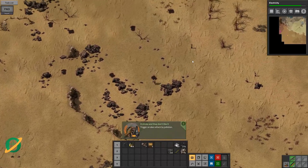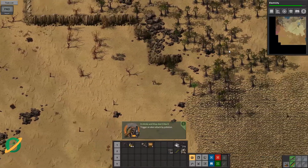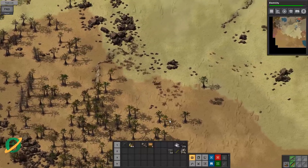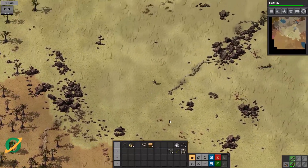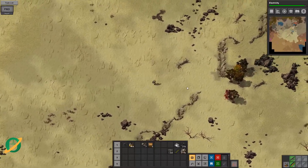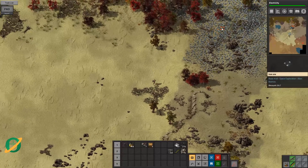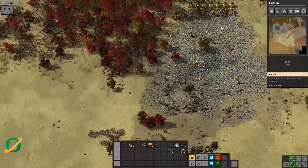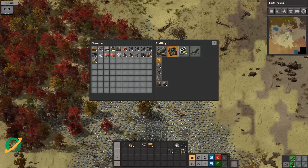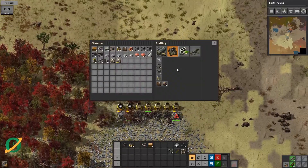Trigger an alien attack by pollution — oh dear, get back to the base, they're coming! By the way, all my achievements reset — not sure why, sometimes it does that with updating. We'll kick a few of those off this episode. Hopefully we don't lose anything too important. Those new sound effects are actually really nice. We didn't lose any miners, which is really good.